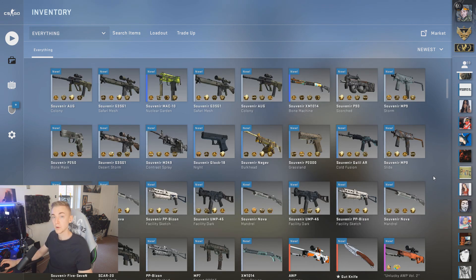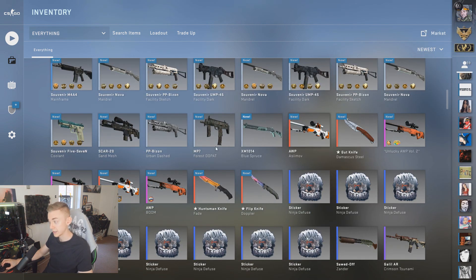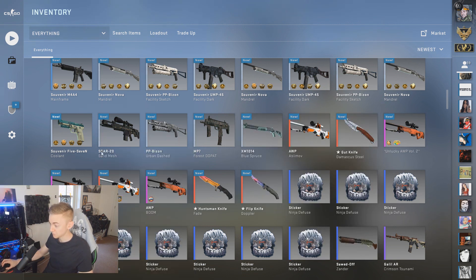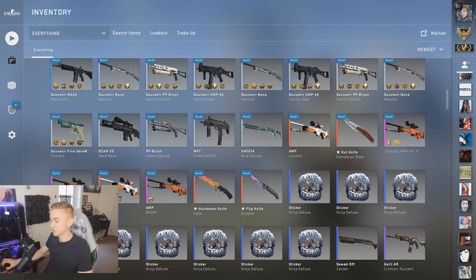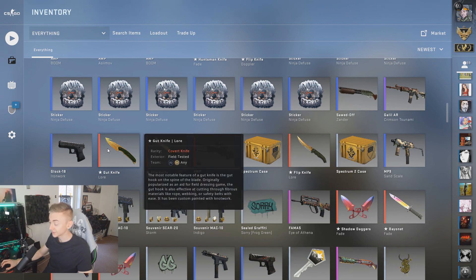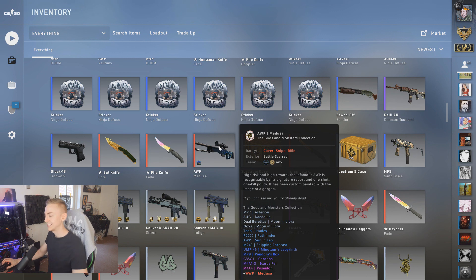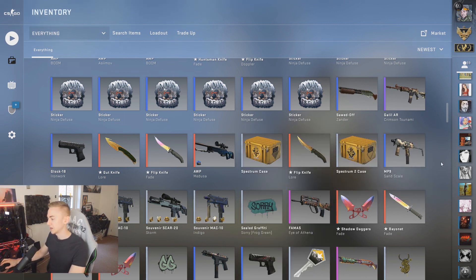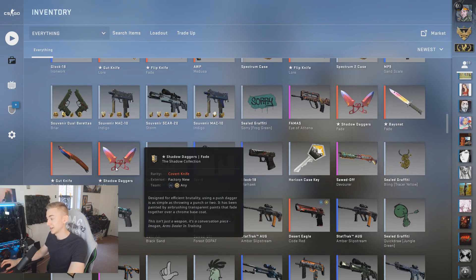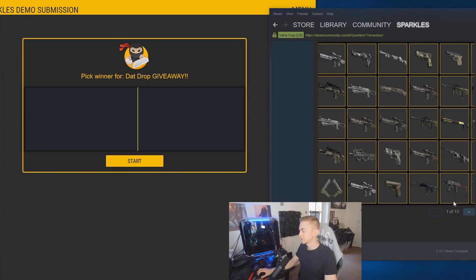Wow, look at all these crappy souvenir weapons. Maybe we'll do better on the next one — let's just keep throwing money at it and hope it gives us something cool. Many of you will be waiting for the giveaway results, which I will draw now. We've got: an AUG Asimov, a Gut Knife Damascus Steel, two AUG Booms, another AUG Asimov, a Huntsman Knife Fade, a Flip Knife Doppler, a Gut Knife Lore, a Flip Knife Fade, an AUG Medusa, a Flip Knife Lore, a Bayonet Fade, a Gut Knife Marble Fade, and two Shadow Daggers Fades — 16 items in total.